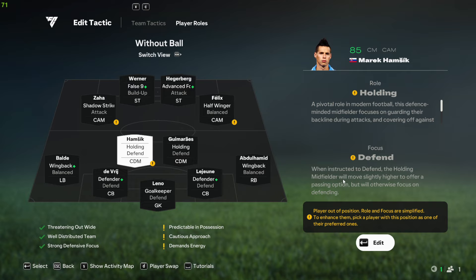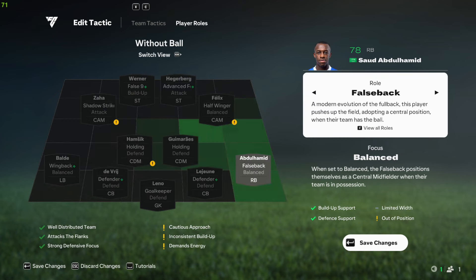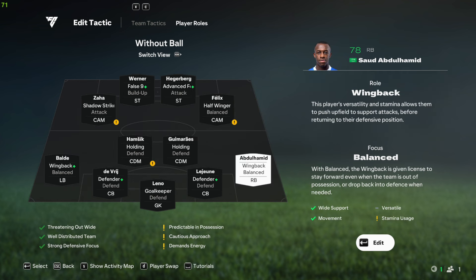For the two defensive midfielders, you need to set Holding for both of them with their focus on Defend. Then for the left and right backs, I'll keep them Balanced with the Wing Back role, because I don't want them going all the way up — Wing Back is just fine.